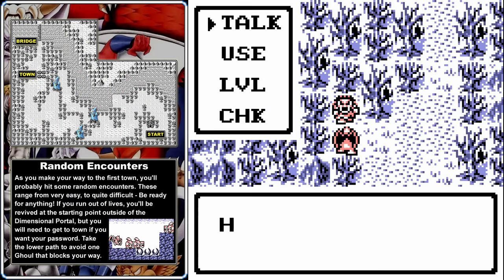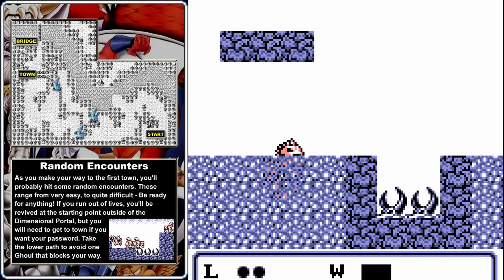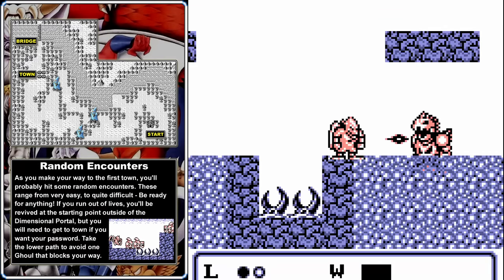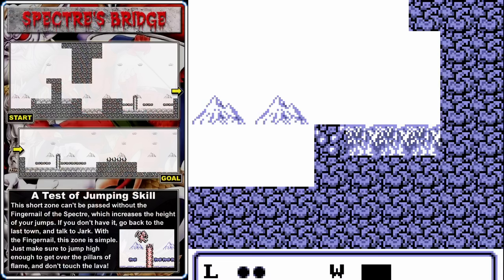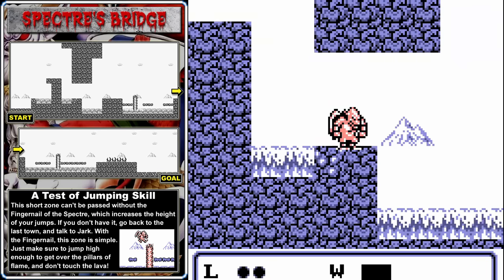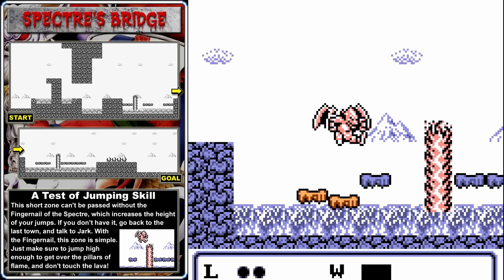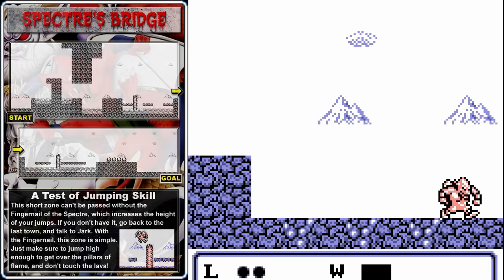You can talk to this ghoul on the left — he tells us that the attackers went east. Watch out for the lizard monsters again; you do not want to get hit by their projectile attack, and make sure to wait for all projectiles to clear the screen before the battle ends. Here's the Specter's Bridge. If you don't have the Fingernail of the Specter, it's going to be a short trip — you need it to make that first jump. Do not touch the lava; it deals two points of damage, enough to kill Firebrand. Take big jumps to get over the plumes of fire, and do a big jump to clear the spikes at the very end. That's all there is to it.